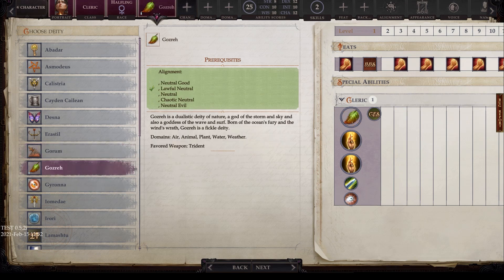Next is Gosray, with alignments of neutral good, lawful neutral, neutral, chaotic neutral, and neutral evil. Gosray is a dualistic deity of nature — a god of the storm and sky and also a goddess of the wave and surf. Born of the ocean's fury and the wind's wrath, Gosray is a fickle deity. Domains are air, animal, plant, water, and weather, and the favored weapon is the trident.